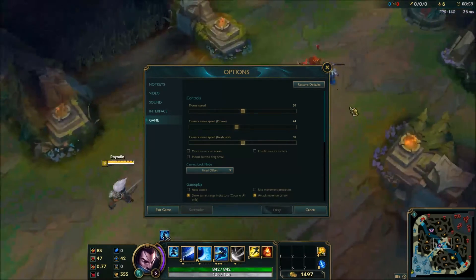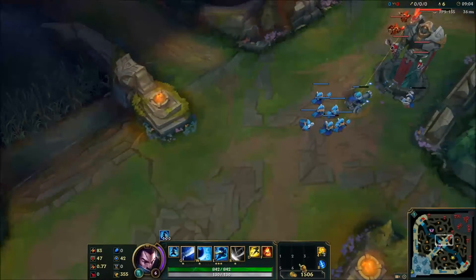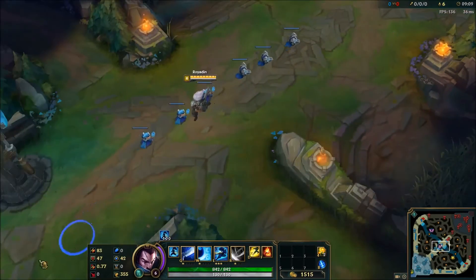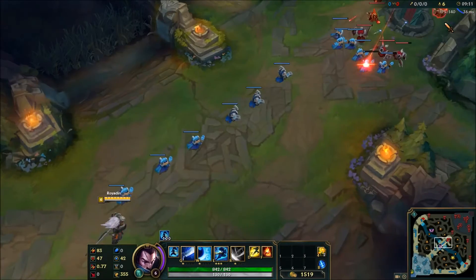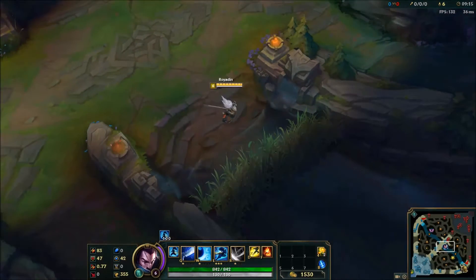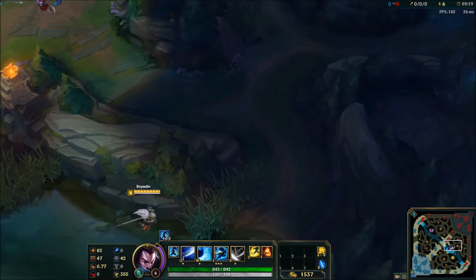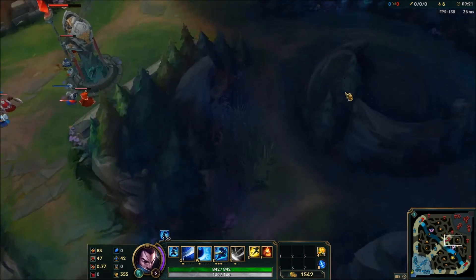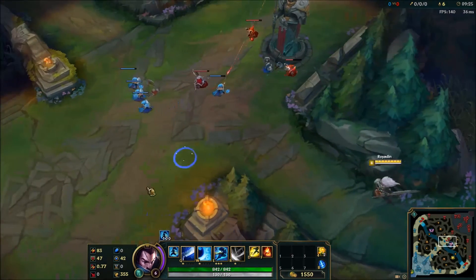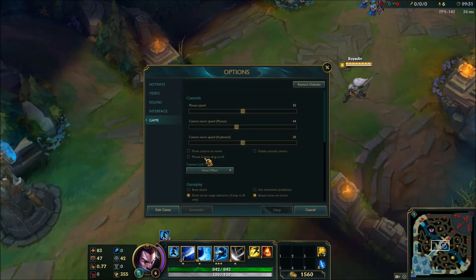For camera move speed, I stumbled on 44 and it felt good, so I haven't moved it from there. Find what looks good to you. For me I like a gentle motion — something I can quickly tap and feel like I'm not pushing too hard, so I don't lose track of my character while I'm walking. Some people may say it's too slow, but I really like it.